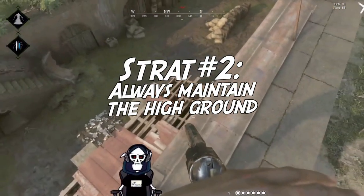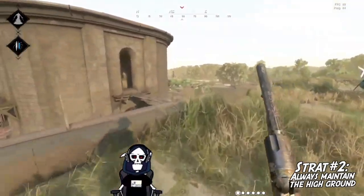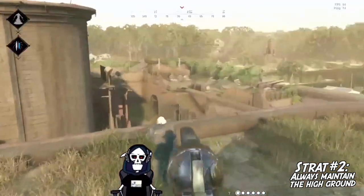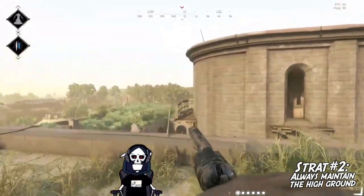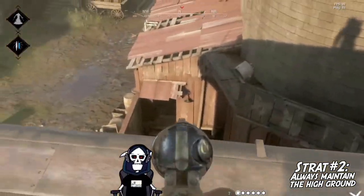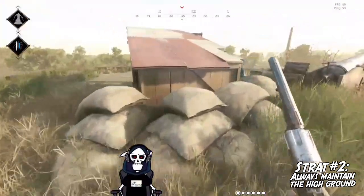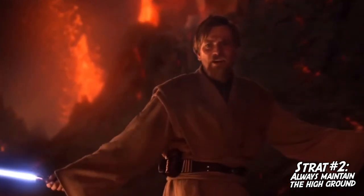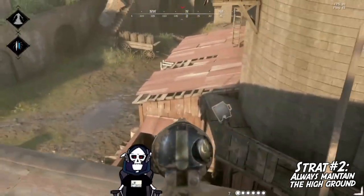Strat number two: always maintain the high ground. If there was any strat on this list that would come close to being a hard rule, it's going to be this one. Maintaining the high ground is the most important thing you can do in any firefight in any compound or area in Hunt. Of course, you know this by now — it's over Anakin, I have the high ground.